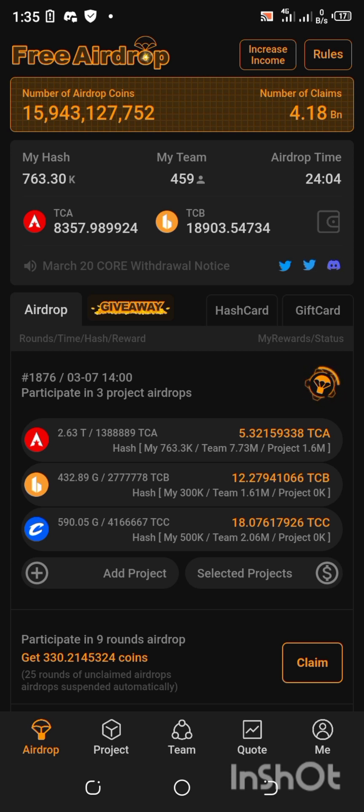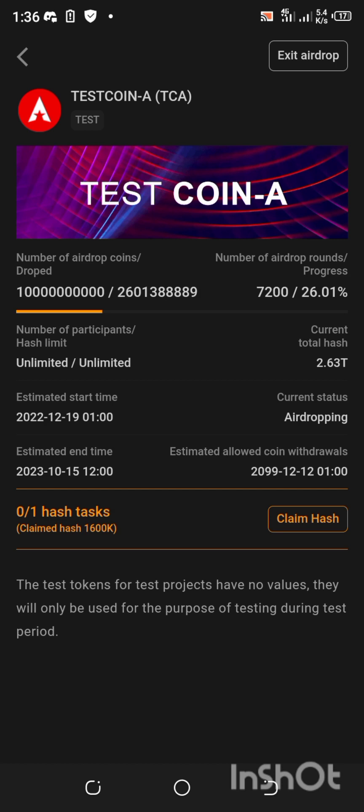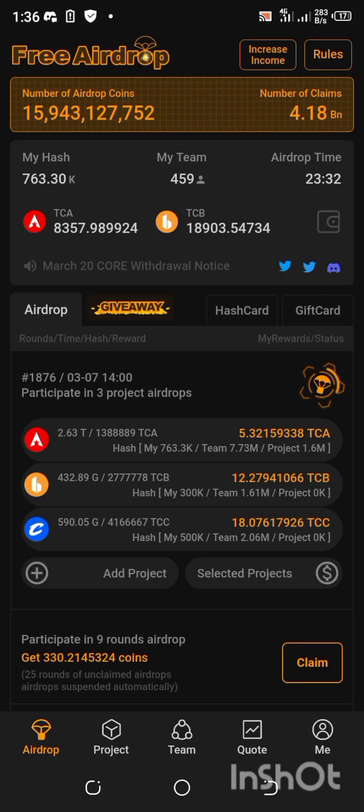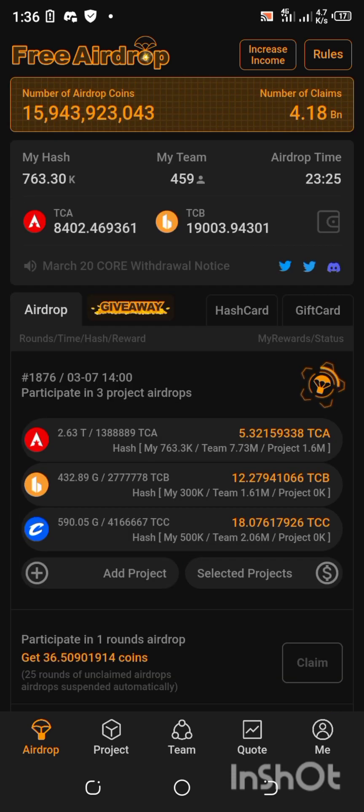There are three testnet projects currently running on this platform on the app, and this is how you participate. You can check the description box for videos related to CALL DAO, the former VTCS coin. You click on 'Hard Project' and then click here to participate in the airdrop. Once you participate, there is one thing I want us to do daily — most people don't claim this airdrop because they feel it's of no use, but I do claim it since it's free.